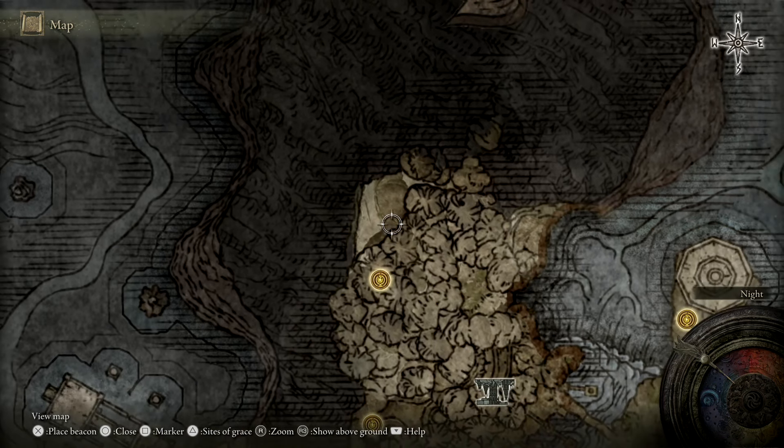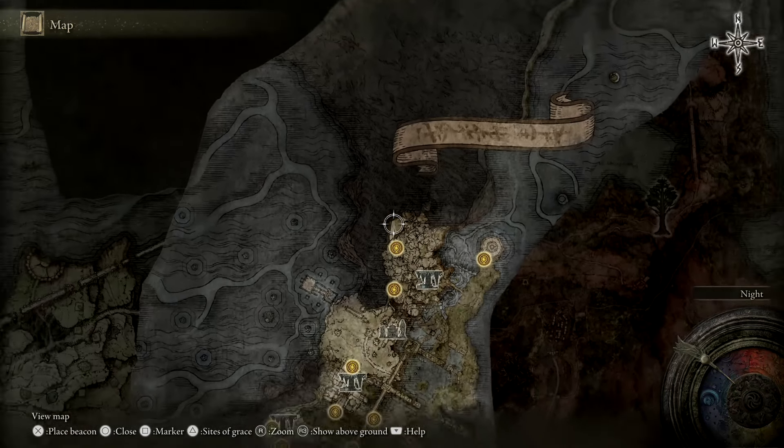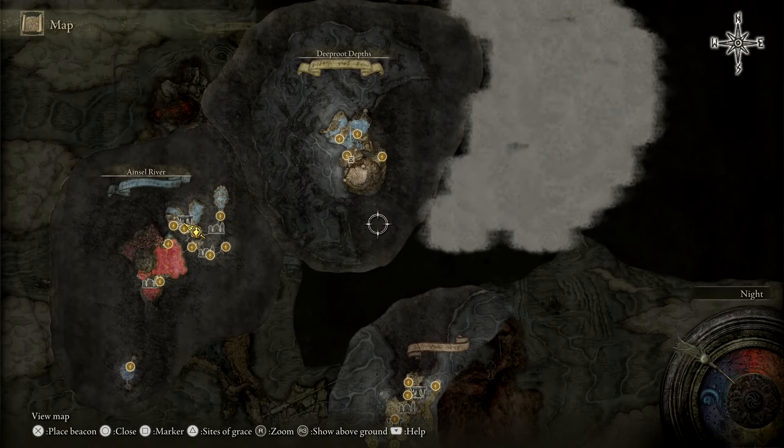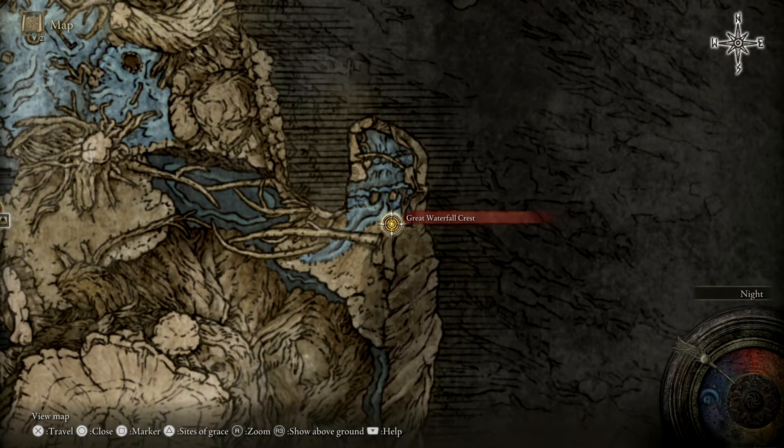In this room there will be a coffin — I think it's in this corner area. Go into that coffin, and that is going to bring you out in the Deep Root Depths. This will bring you basically to where this grace right here is: the Great Waterfall Crest.